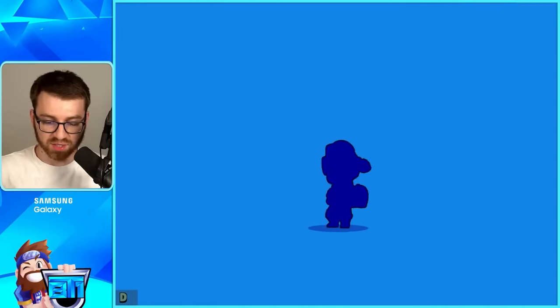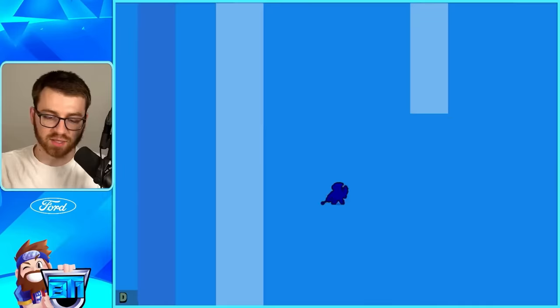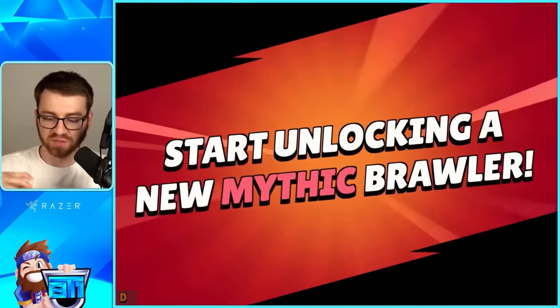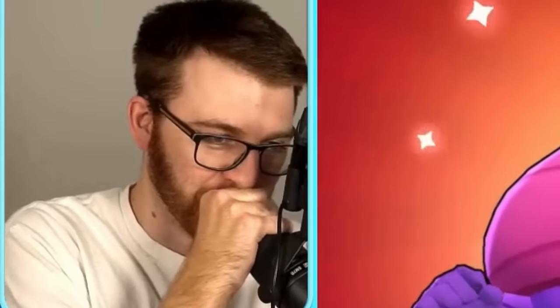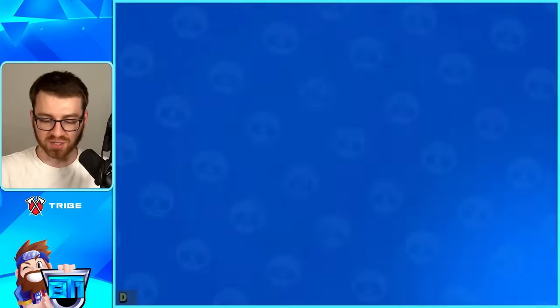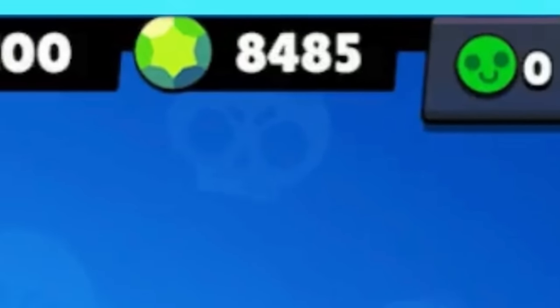We're just going along here, gemming. Getting Rico — if we go back to the beginning and continue on the normal path, we see this animation every time of starting to unlock a new brawler, and we can pick. Obviously we're picking Gene — all the Mortis fans probably hate me now. It's probably quicker to just go and unlock the brawlers afterwards instead of having to do this selection screen.